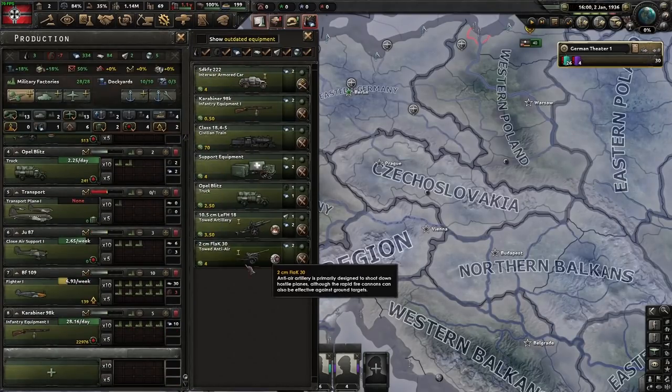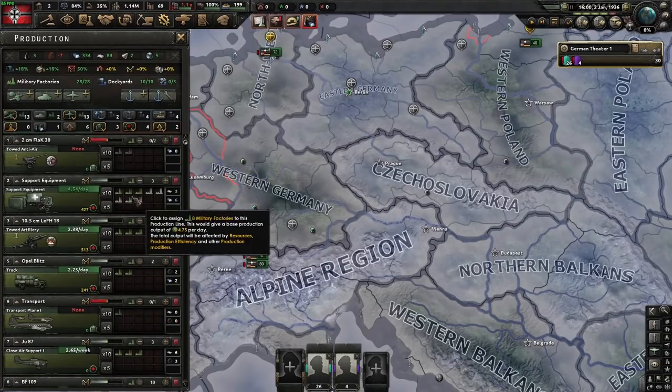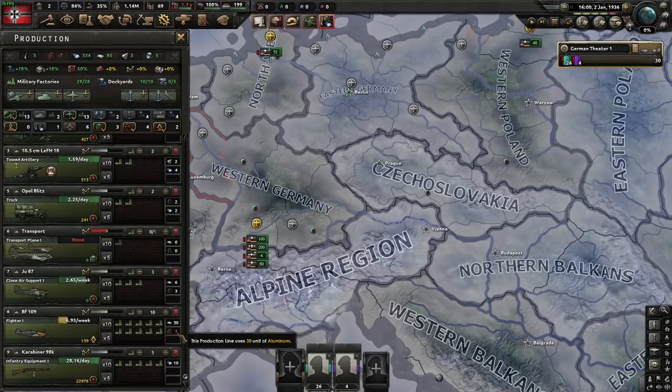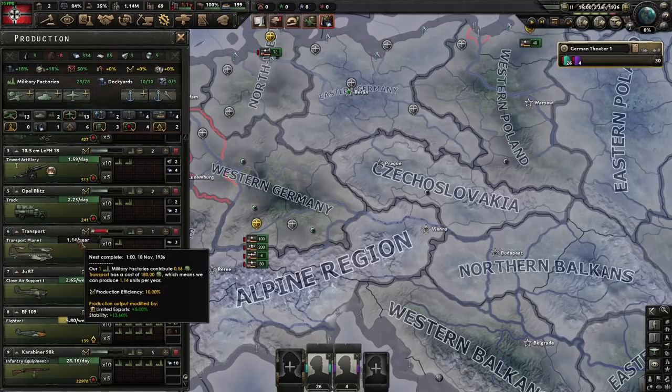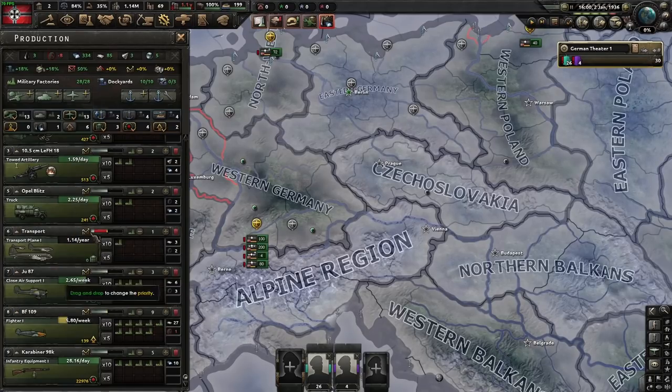I forgot to do two things: anti-air — very useful, two factories on it, that's most of the anti-air you're going to need for the entire game unless you're building very small divisions. Then we'll take one factory off fighters just to start producing a couple of transport planes. They will help tremendously for the invasion of the Soviet Union, so just get that small trickle started now.